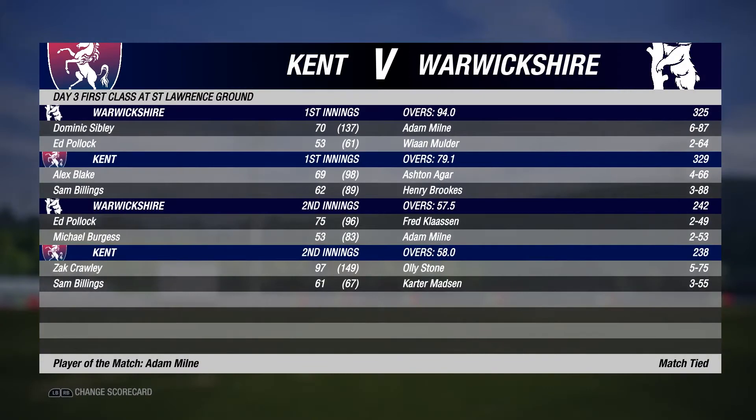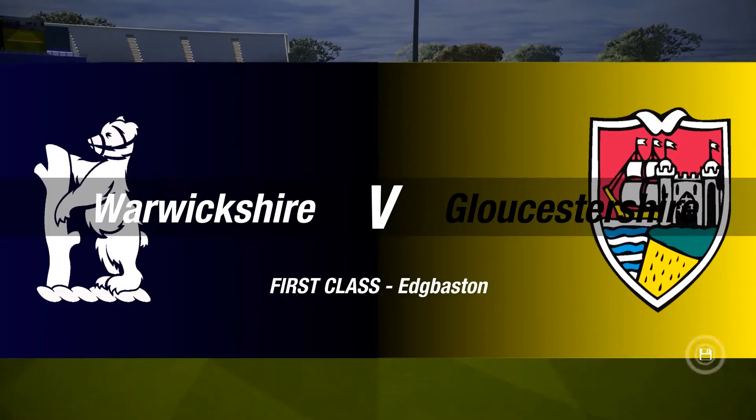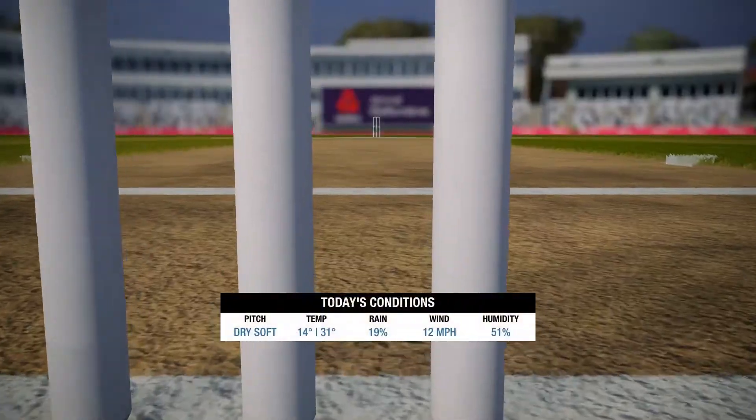We've tied the match - so we've got away with it there. Zach Crawley with a 97, a great score. Ed Pollock 75, scored 53 in the first innings - arguably the player of the match. We need to play another game now - we've got Worcestershire against Gloucestershire, back at home advantage at Edgbaston. That was an absolute disaster against Kent. Remember to leave a big fat thumbs up on the video if you are enjoying it.